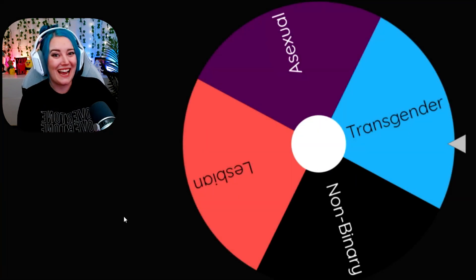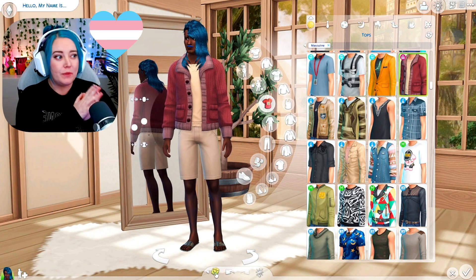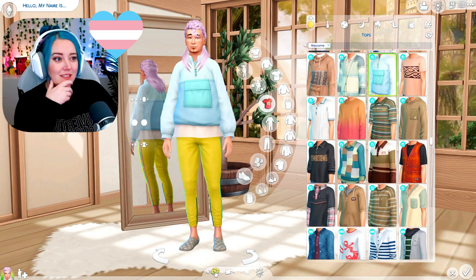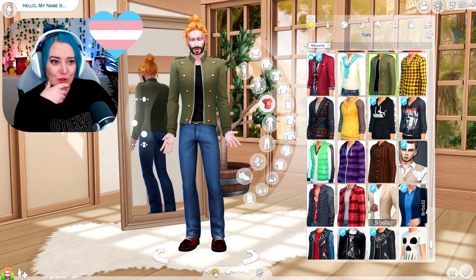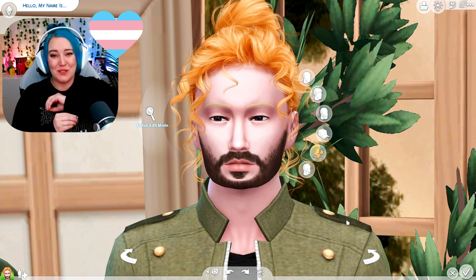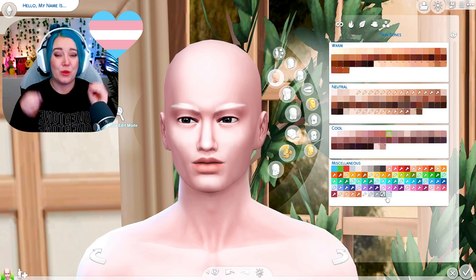Let's go over and get into CAS. I'm just doing some randomizing to try to pick my base Sim. I think I'm gonna go with a male Sim because we have the new top surgery scars and I want to use those since I haven't used them yet. I'm gonna give them full plastic surgery either way — I kind of like this guy. Let me go ahead and do some facial restructuring.